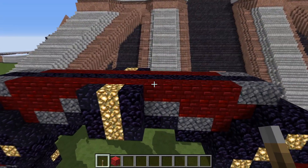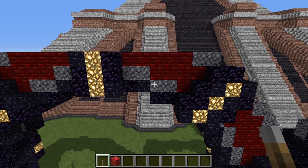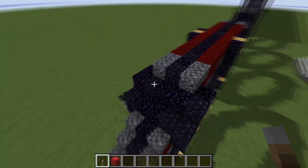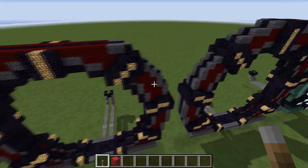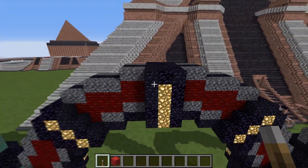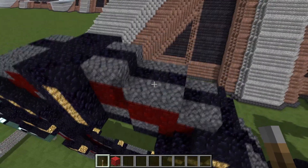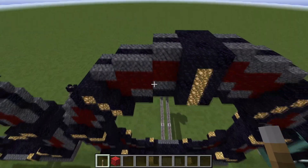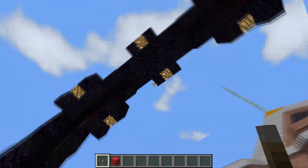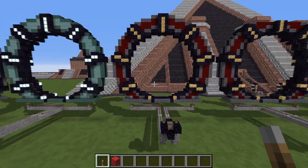Going up two more blocks — we're almost done. Extend everything up according to the pattern that you see on the screen, along the side here. After that, the last phase: you just cap everything off with the pattern that you see here, over the top and in the middle down here. With that done, your stargate should be complete and working.